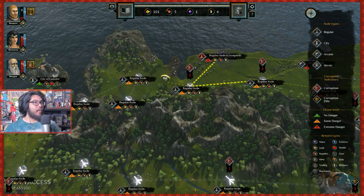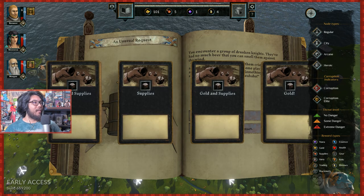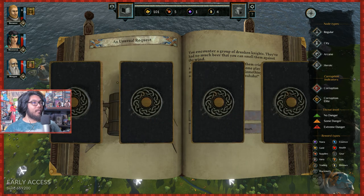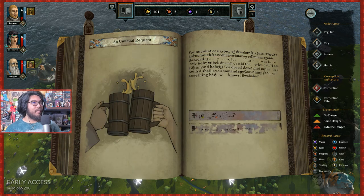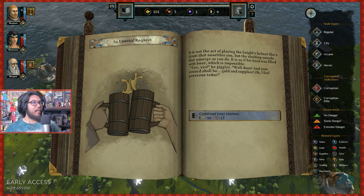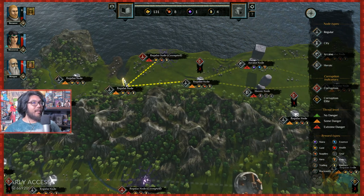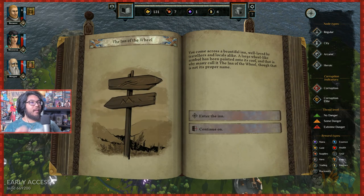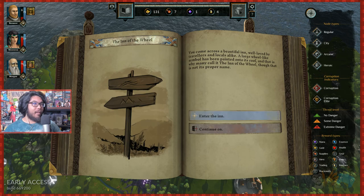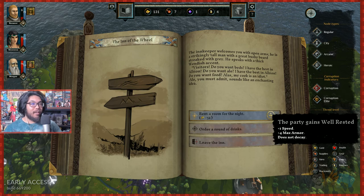No choice — I'm going to die here. Drum on his helmet — let's try this. We rolled and got golden supplies. So we messed around with some guy and got lucky. Corrupted node — nah. I'm excited to go to that arcane node here. Enter the inn. A room for the night — well rested: does not decay, we get one speed and armor. Is that forever for the run? Give me the armor.